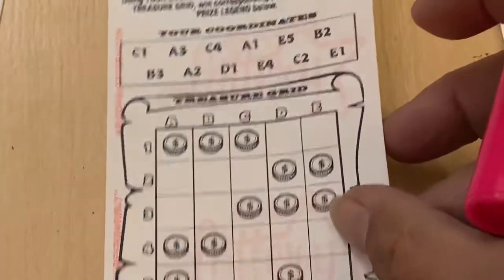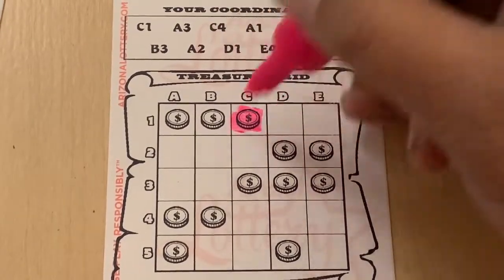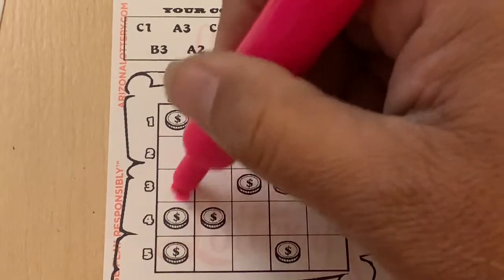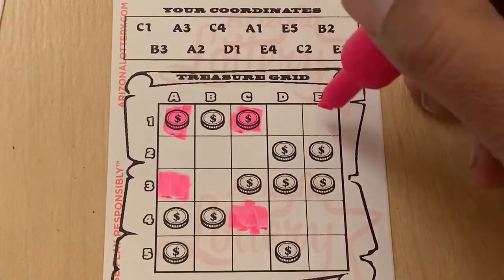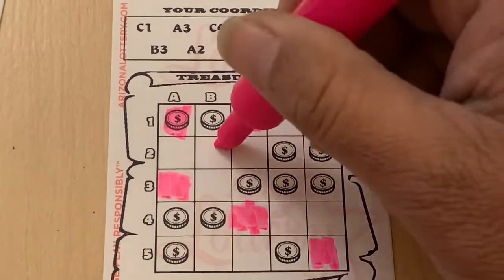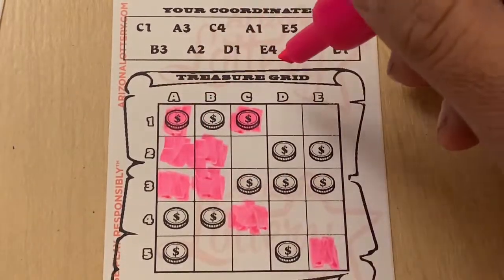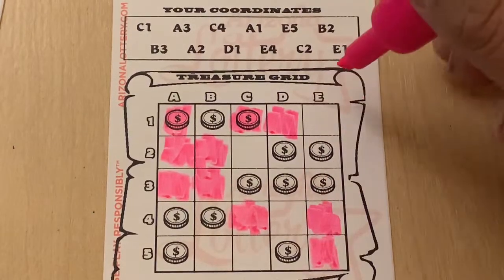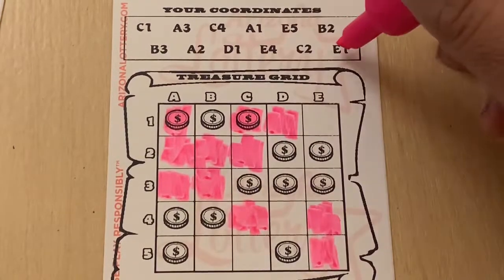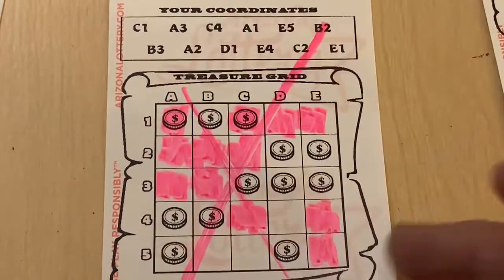We got $2 for four coins. At least it's not going to be a done session. C1. A3. C4. A1. Two coins. E5. B2. B3. A2. D1. E4. C2. E1. Two coins.